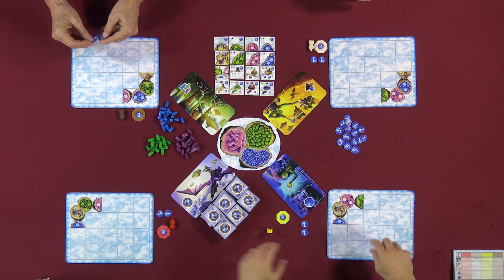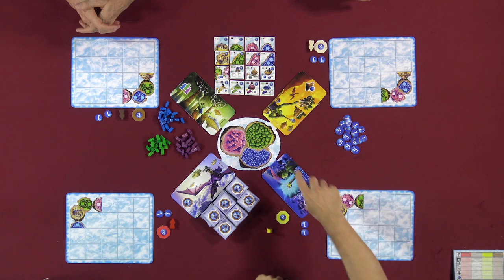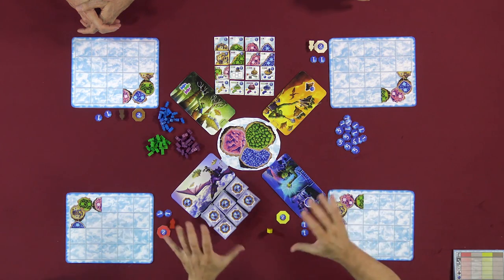We're going to be taking these tiles and putting them onto our little boards. We're going to populate those things by putting people onto them. There are these 16 special islands that we can build, and then we're going to sort of energize our cities. None of that makes sense to you right now, but here's how it works.